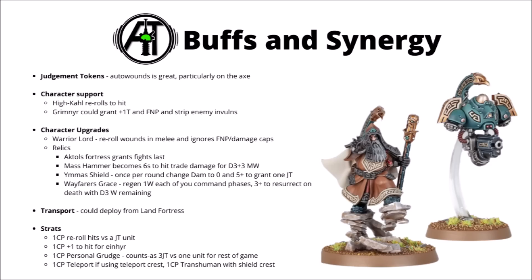For buffs and synergies, he's got access to some Warlord traits and a fair few relics. Perhaps the most relevant Warlord trait is reroll wounds in melee and his attacks ignore Feel No Pain or damage caps. That seems like it would work pretty nicely on the big hammer, getting you the best of both worlds — and could be a massively credible threat to someone like Abaddon the Despoiler.